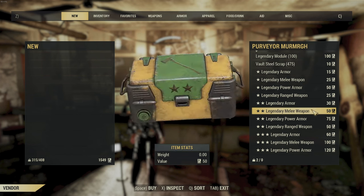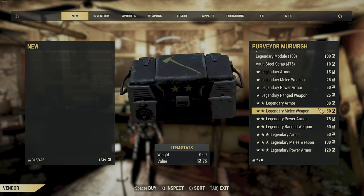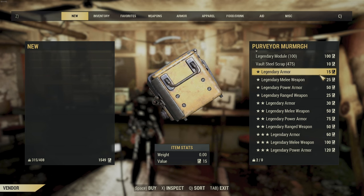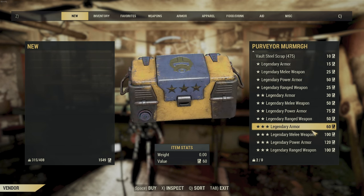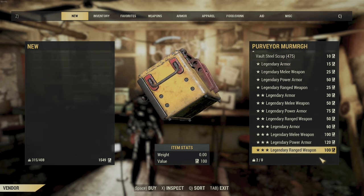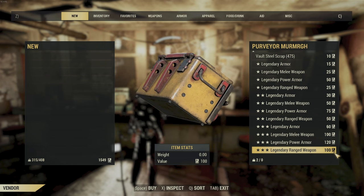The Rusty Pick's Legendary Module cost has been increased by 100, but Legendary Modules are gonna be much easier to get because any event that was giving modules is now gonna give cores. Also in the update, since you're gonna have a lot more script and you're gonna need a lot of stuff to scrap, the Rusty Pick is probably gonna become a lot more important for you to go spend your extra script.